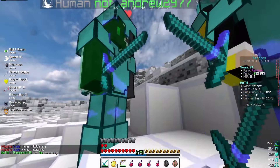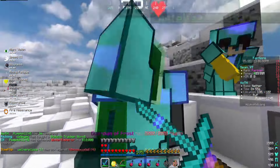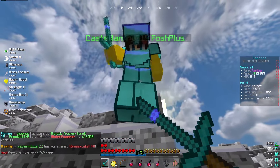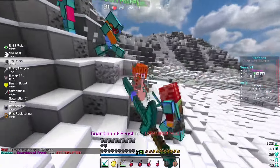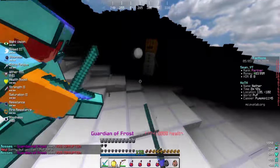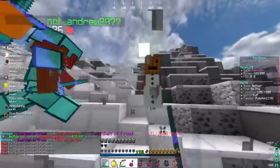Alright guys, we are here in the boss world doing some bosses with a couple fellas. We got Landed on the Moon, otherwise known as V Bands, then we got Not Andrew, otherwise known as Jake, and then we got Ire. Whoa whoa whoa - okay let's just fight! Either way guys, we're gonna be fighting some bosses.